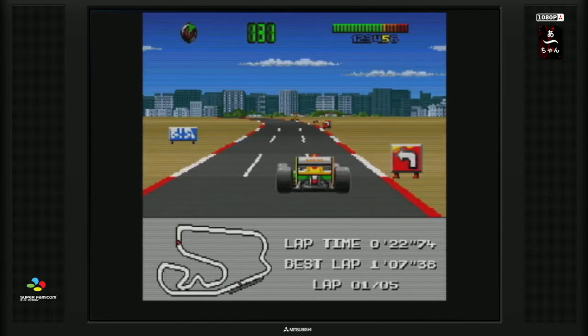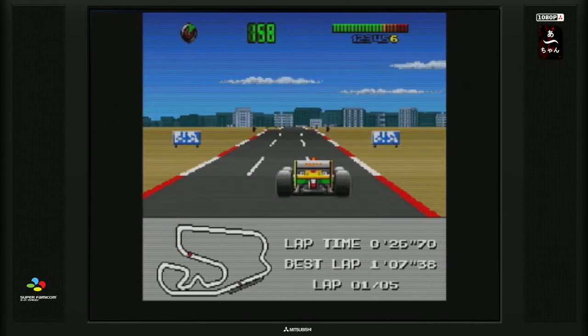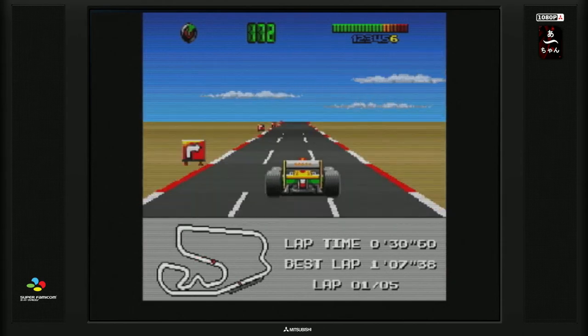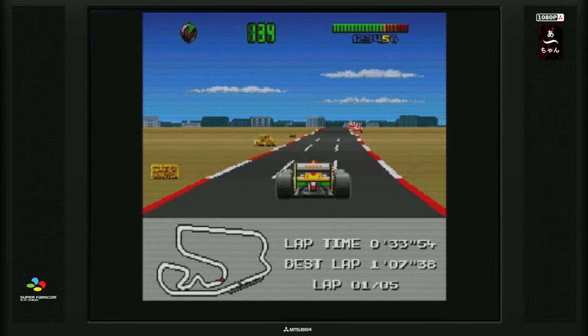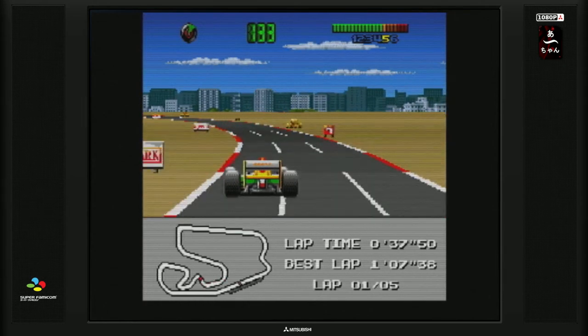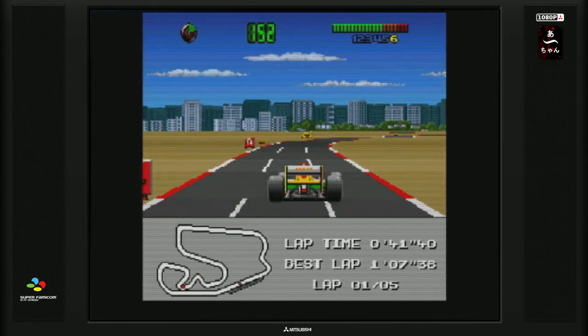J'ai la carte qui s'affiche en bas, qui me permet d'avoir un petit peu d'avance, parce qu'on ne voit pas grand chose devant. Le fait de voir qu'un virage arrive et pouvoir anticiper le freinage au bon moment — ça a toujours été le côté intéressant d'avoir un circuit affiché sur ce genre de jeu.